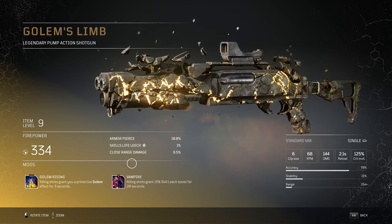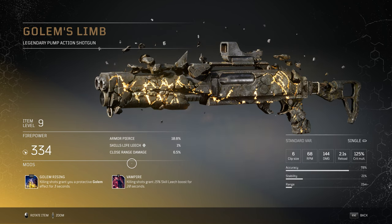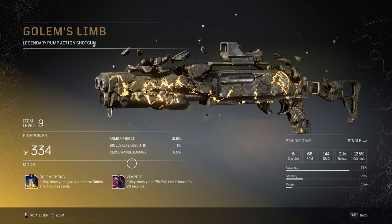The first mod is called Golem Rising, which personally is my favorite mod for this weapon. Killing shots grant you a protective golem effect for 3 seconds. Basically your body gets covered in rock forming an armor-like structure, very similar to the Devastator's second ability.